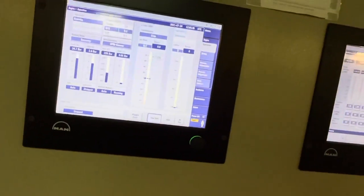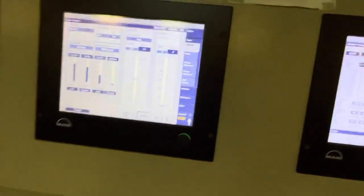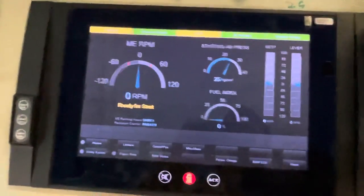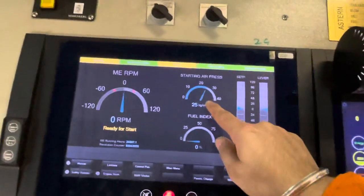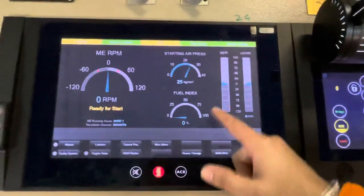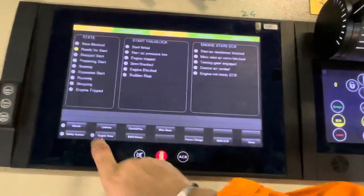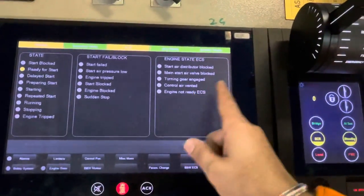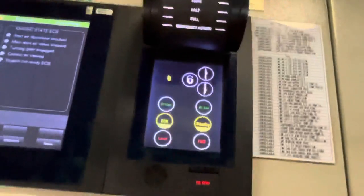This will again give the cranking moment by air only — 30 bar main air bottle. This is the response panel from where you can see the state of the engine: starting air pressure around 25 bar, ready for start, zero RPM, and fuel index — all these will come when the engine starts running. If you want to see the engine state, you'll see 'ready for start', there is no alarm, nothing blocking the engine from turning on. The telegraph you can also see.